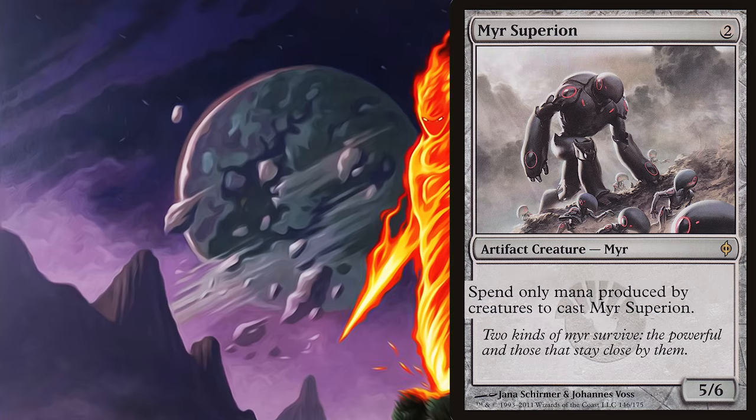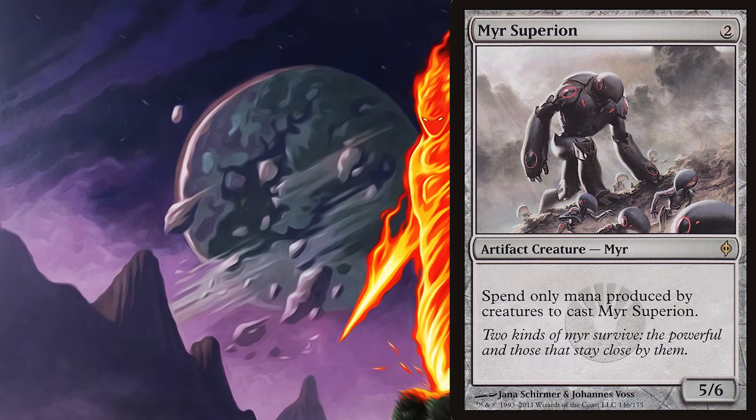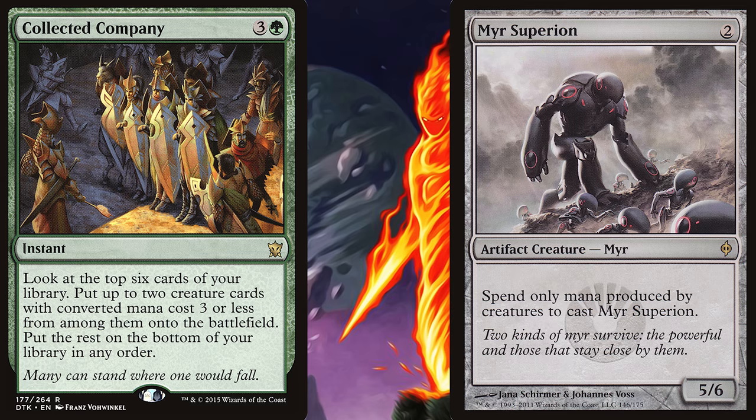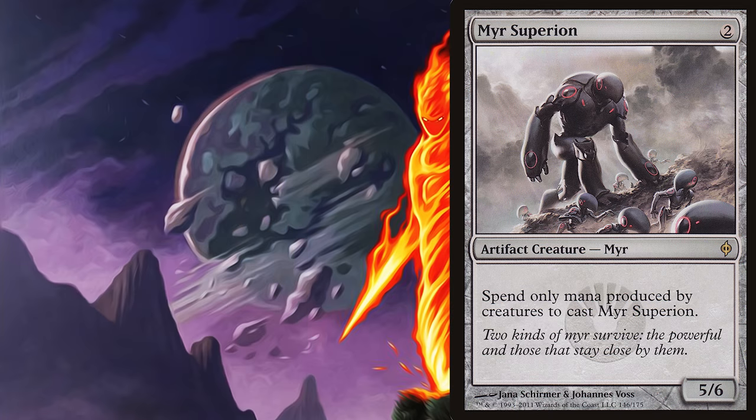But it can't be cast normally — we can only cast it with mana produced by creatures. And ultimately it is a terrible card, because best case scenario we cheat it into play on turn 3 or 4, and worst case scenario it gets stuck in our hand and we can't play it. So is the payoff worth the risk? Absolutely not. And it's cards like this that make players associate drawback with unplayable — but that is not always the case.